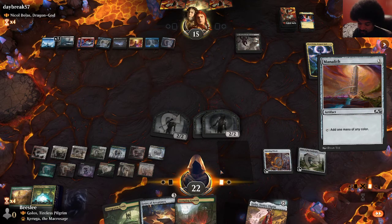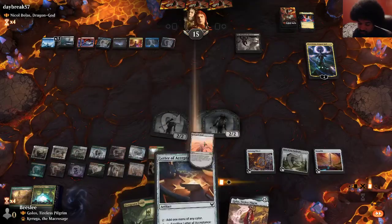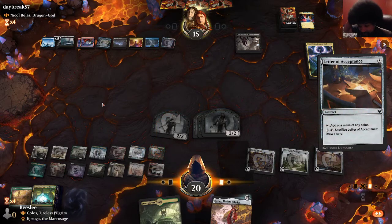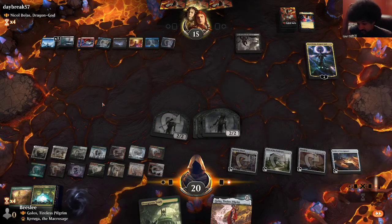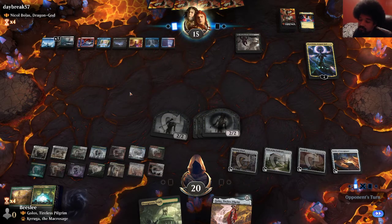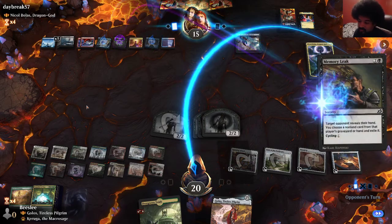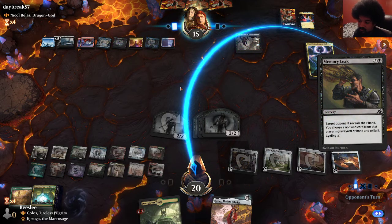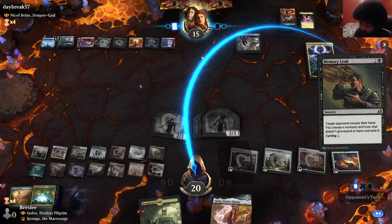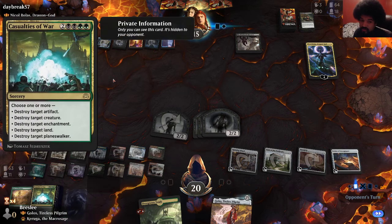So Untap Source lets us play another Mana Rock, which I'd want to do in the face of all these discard spells from them. There's a chance they're earning even a Mind Rot. I will get rid of a land with Nicol Bolas' plus. Yep, looks like they did have one — so that paid off. Fortunately it completely whiffed — they went down a card, they didn't cycle this, and just missed my Casualties of War.